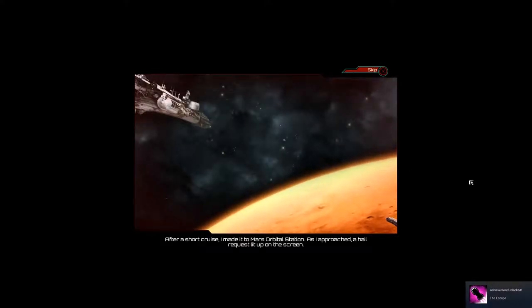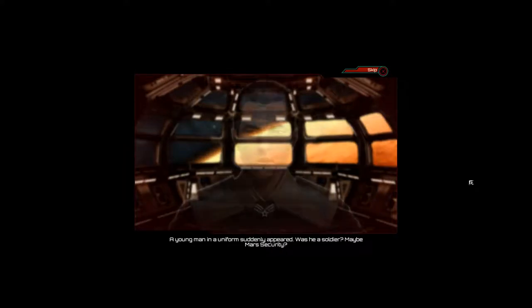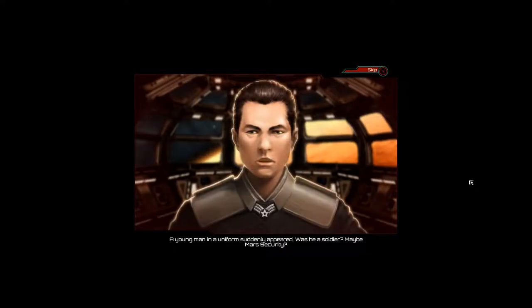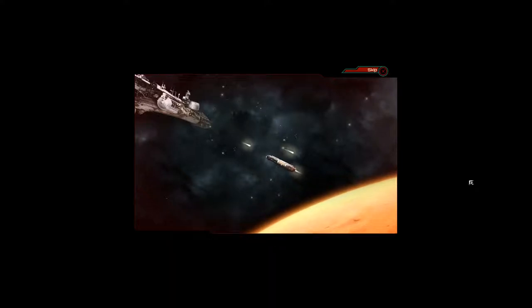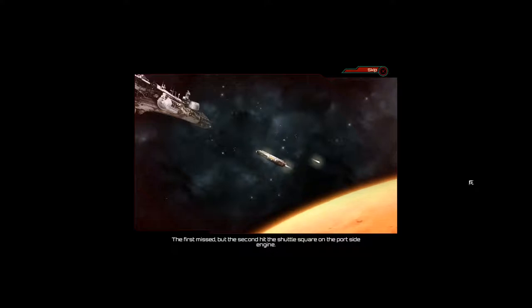After a short cruise I made it to Mars Mobile Station. As I approached, a hail request lit up on the screen. A young man in a uniform appeared - maybe a soldier, maybe Mars security. He asked for my name and I hesitated. I am a murderer after all, fresh out of prison. His eyes narrowed, his face slowly became a scowl - he was judging my sentence.